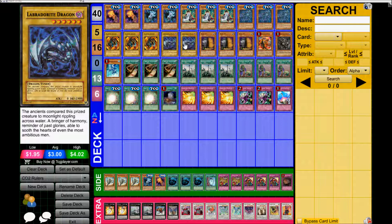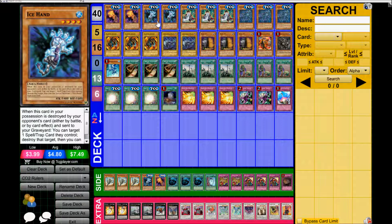I think that was Robert's thinking. The Fire and Ice Hand just gives it a little more consistency, early-to-mid game advantage, plus-ones — the usual stuff. Just set them and wait until your opponent attacks into them.